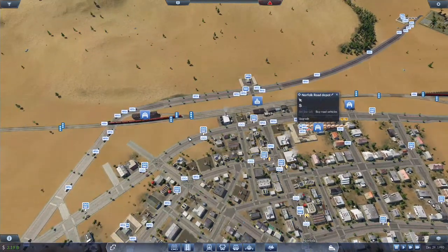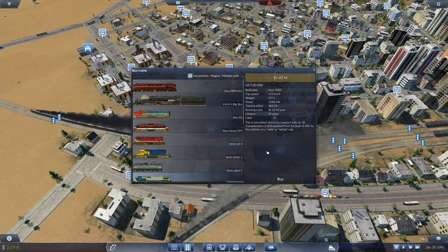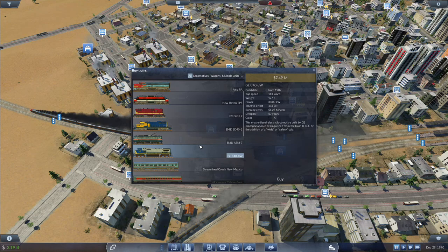We also got off screen the GE C40-8W — 7.49 million for a 113 kilometer an hour train. That is really disappointing because it's over twice as expensive, and you're only getting an extra 8 kilometers an hour faster. It does have quite a lot more power though, and significantly more tractive effort. This six-axle diesel electric locomotive built by GE Transportation is distinguished from the Dash 8-40C by the addition of a wide or safety cab.